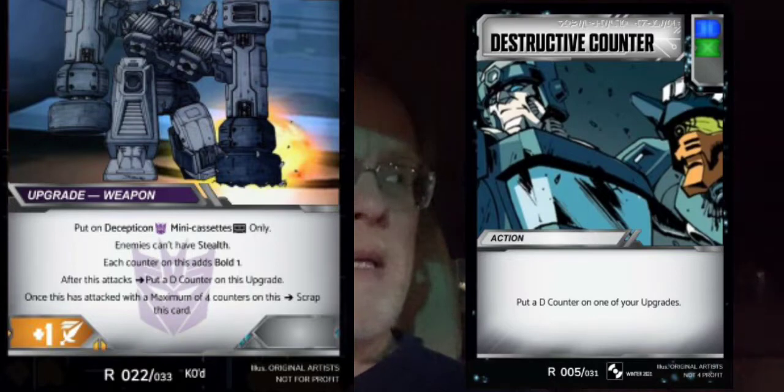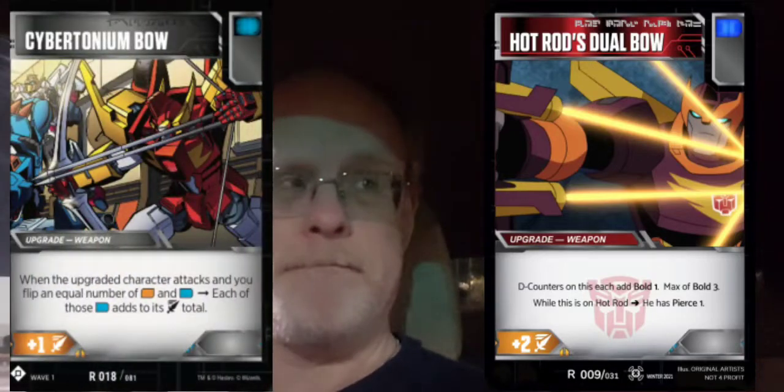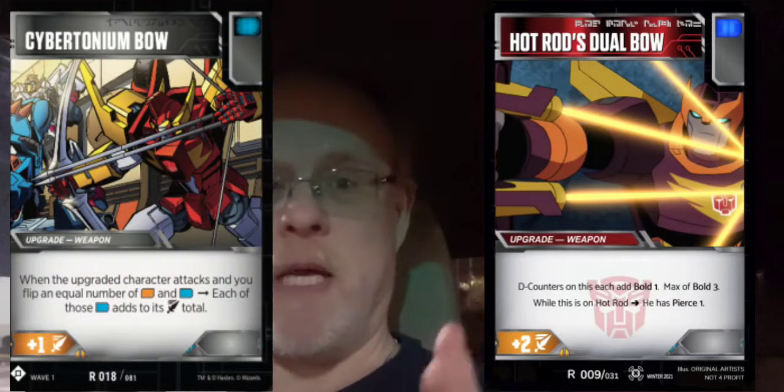There are three or four mini-cassettes that came in the Soundwave blaster pack. Let's look at maybe four cards here. Some are pretty idiomatic, some are pretty specialized on who they can go on, but I tried not to do that. So let's look at Hot Rod's Dual Bow, which is a blue pip card. I don't like the Cybertronium Bow — it's hard to pull off, a lot of people didn't like it, and I think it's from Wave 1.